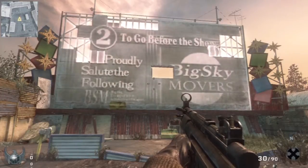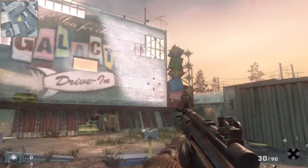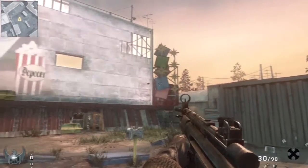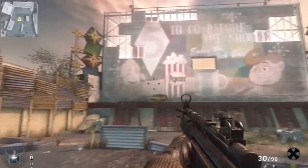Hey guys, Rammstein07 here. I just wanted to give you a video doing a comparison on Drive-In between the PS3 and Xbox 360 consoles. This is the PS3 and as you can see, the image displayed by the projector onto the boards is tearing and disappearing as I move my gun left and right. I'm down on the ground so I'm not in front of the projector.